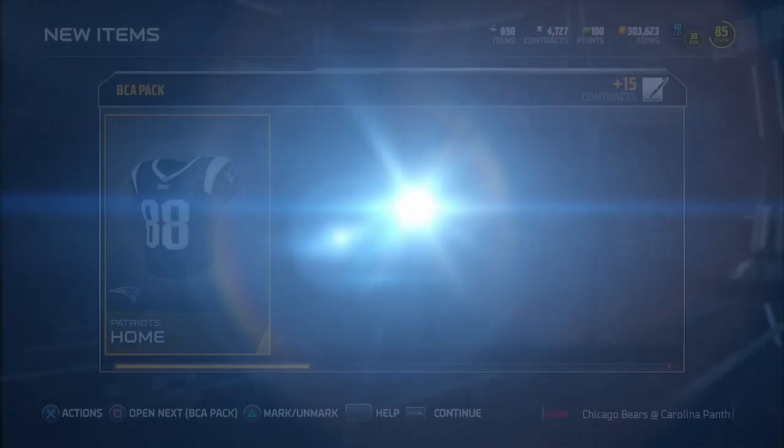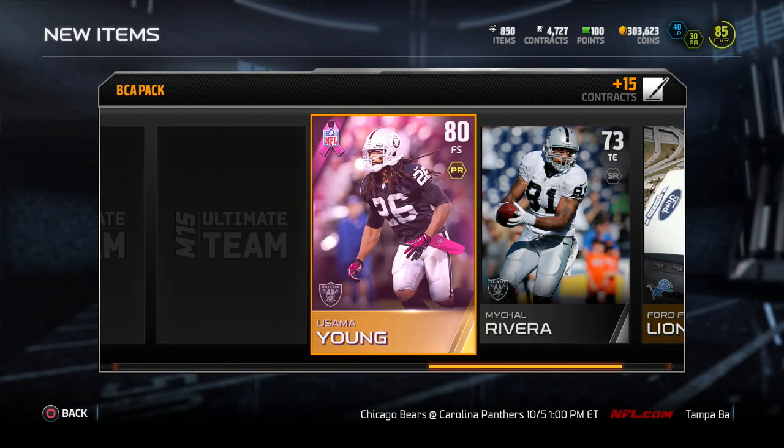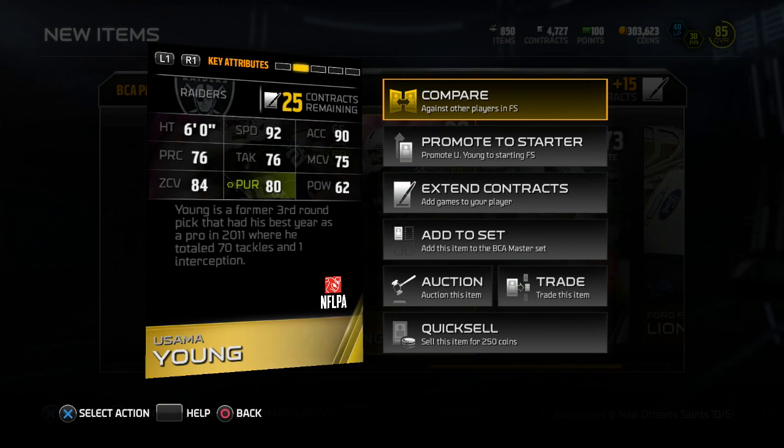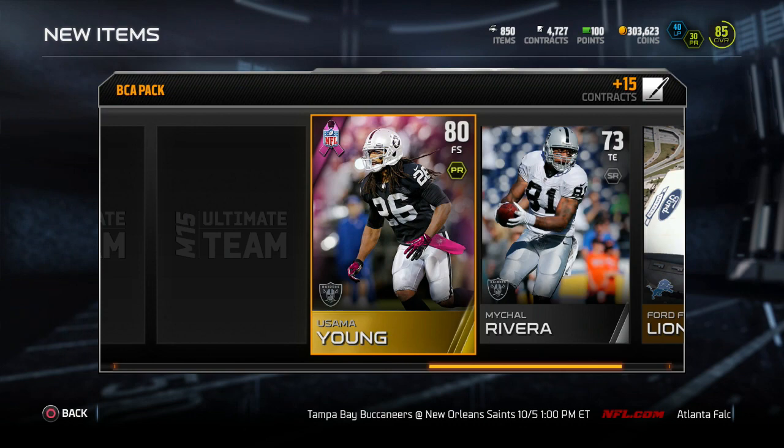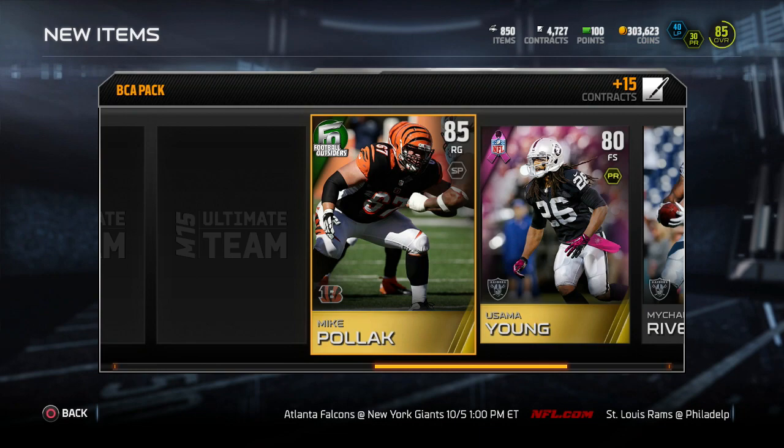Moving ahead, we have four to go. We get ourselves Ford Field, Michael Rivera, and Usama Young of the Oakland Raiders — that's our next BCA player: 92 speed, 84 zone. Actually a pretty good safety. Always nice to see a really fast safety, though he's only 80 overall. We get a Mike Pollock — 85 overall, pretty decent player. And then we get Tommy Kelly. That should be it for the golds in that pack.